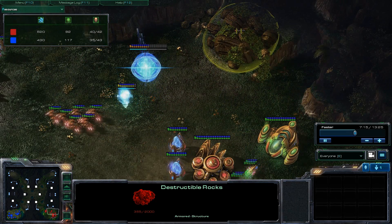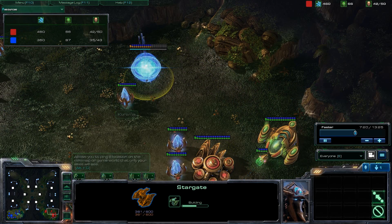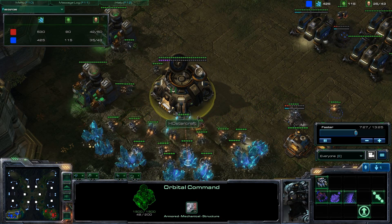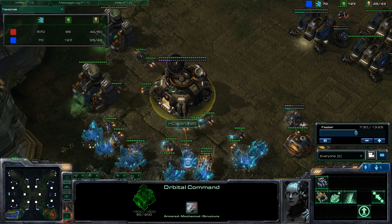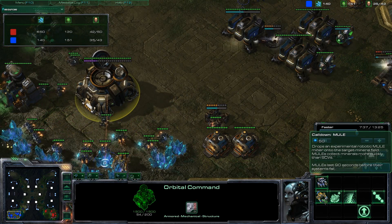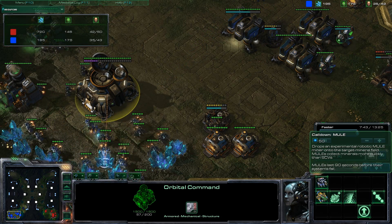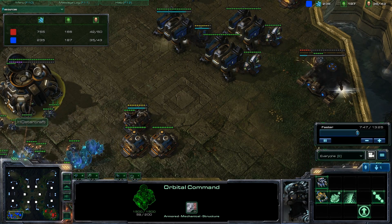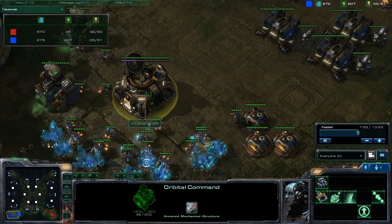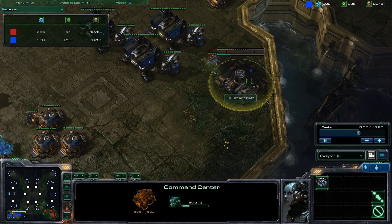It looks like my enemy is going to try to destroy the rocks. I'm not sure what he was doing there, but he is rushing a quick Stargate. Back at my own base, I've upgraded to Orbital Command. I found the most effective build is to upgrade Orbital Command at 17 supply. Once you have Orbital Command, immediately call down a Mule — don't use Comsat, start calling down Mules. For 50 energy of the Command Center, a Mule gives about 290 minerals in return, so that's a very good exchange. It boosts your economy greatly.